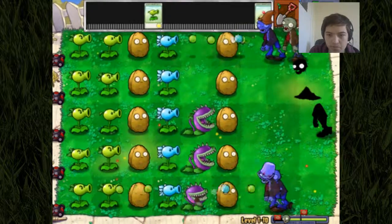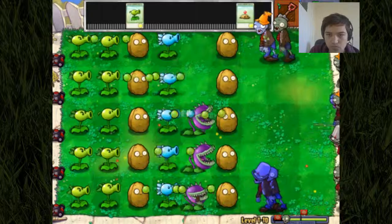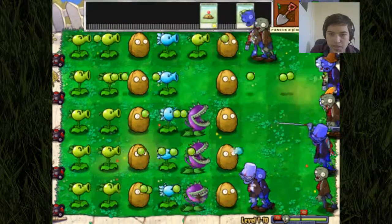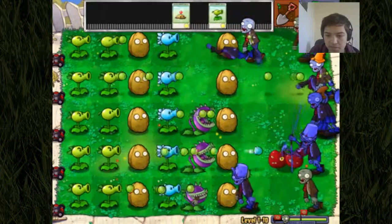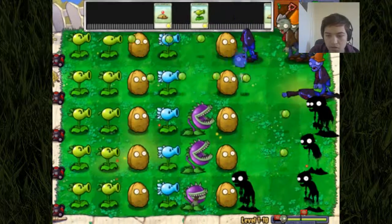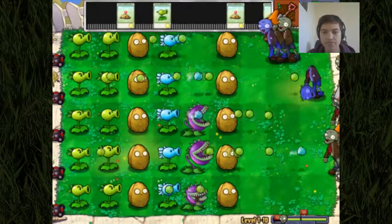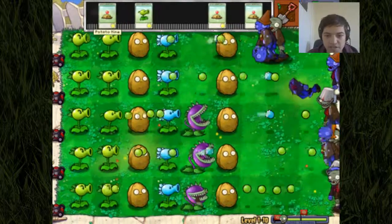And there we go, we've got a chomper munching away there. We're going to have to plant and dig. Cherry bomb, because this guy is going to be a bit hard to take out. And we're going to move on to the final wave — they're going to be sending all that they've got at us.